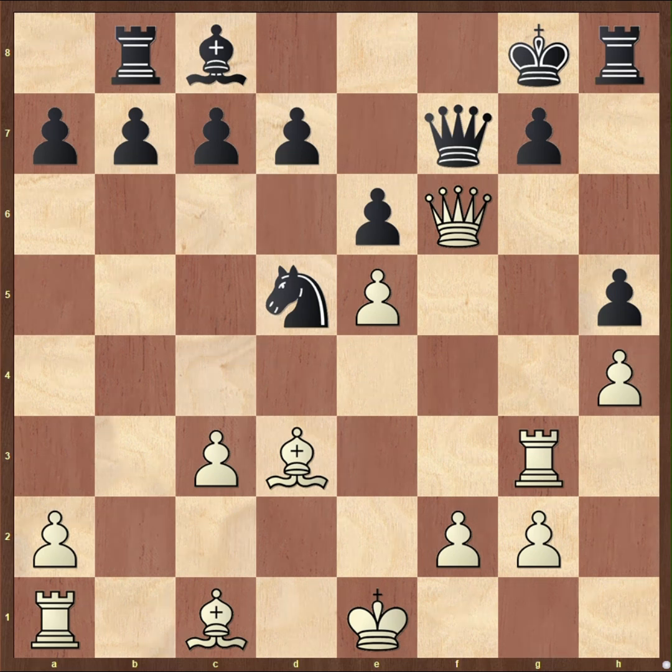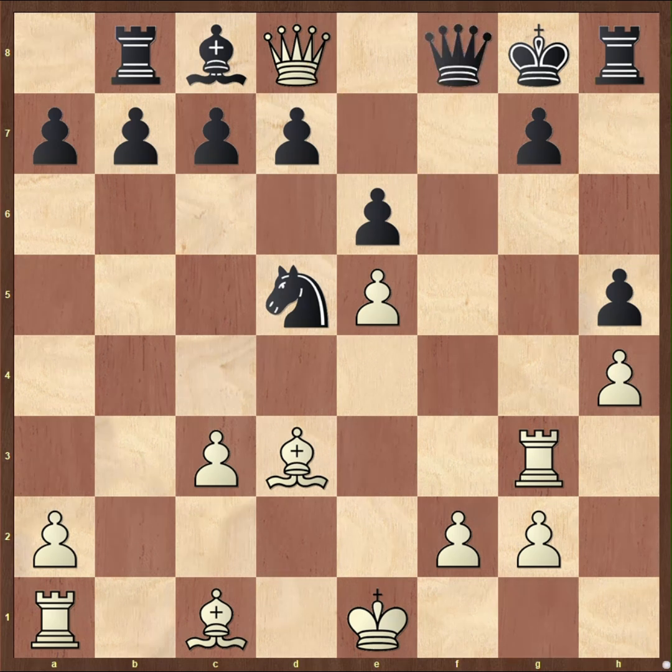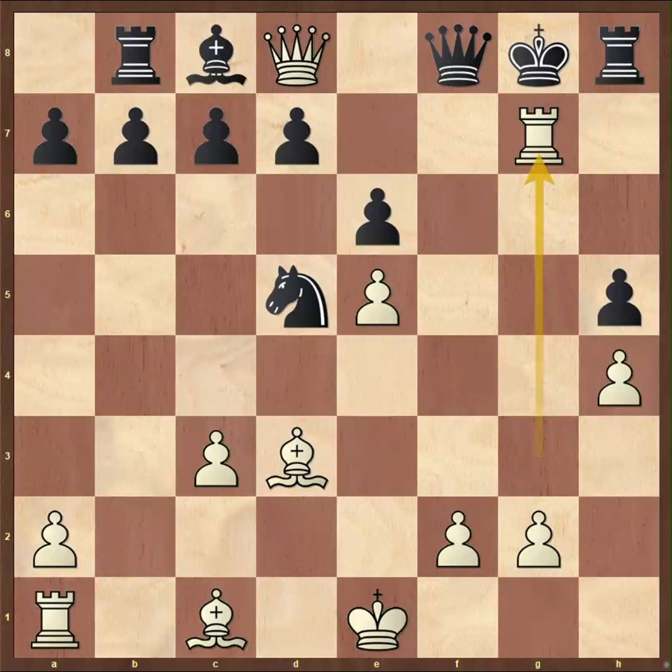Okay, let's check it out. Lasker played Qd8 check — definitely that was the only reasonable check. Qf8, only move, then Rxg7 check. Again we're looking for forcing moves; checks are the most forcing and this check drags the king out of safety.